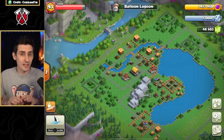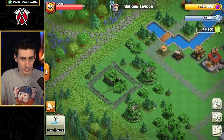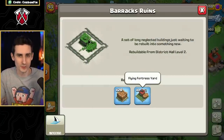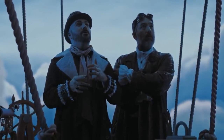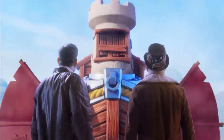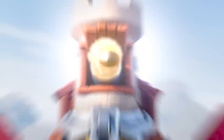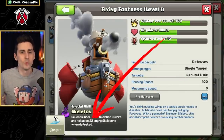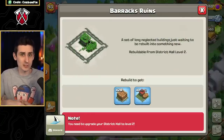But the most important building within this district is the far left ruin, which holds the Flying Fortress yard. This is how you unlock the new troop called the Flying Fortress. This fortress will take up to 100 housing space, and once it's destroyed, it will drop 22 skeletons. But we must upgrade more in order to unlock this ruin, so let's do that.